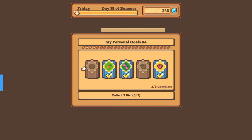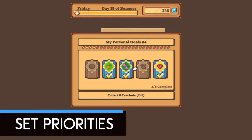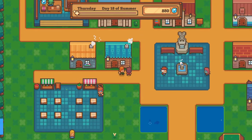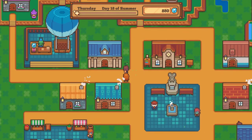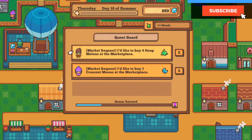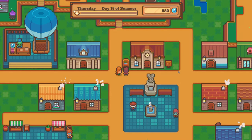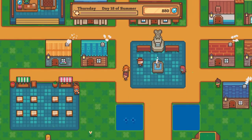Next, decide what you want to focus on today. If you've already built yourself a desk in your house, check it out and see what personal goals you can still complete, or go to the quest board, or just check your inventory to see what materials you need more of to build your stuff or upgrade your buildings. Deciding on what you want to work towards today helps out a lot with the next part.